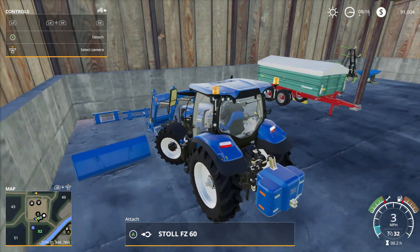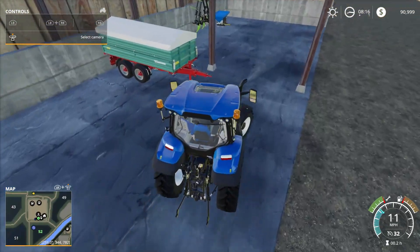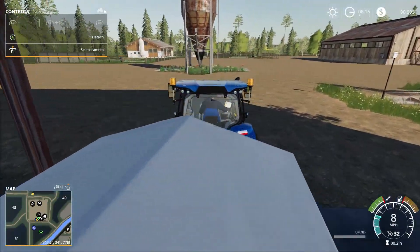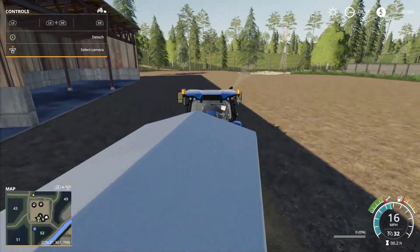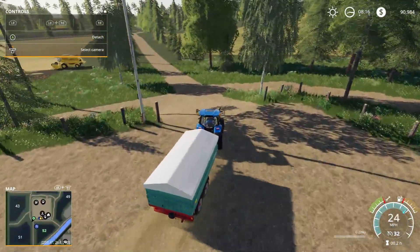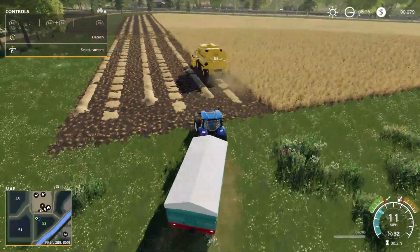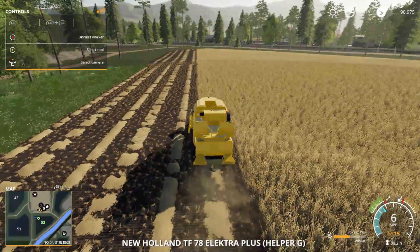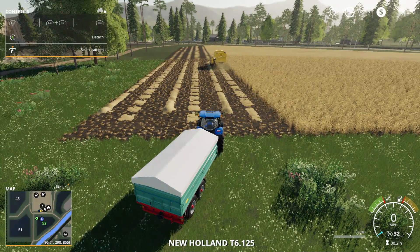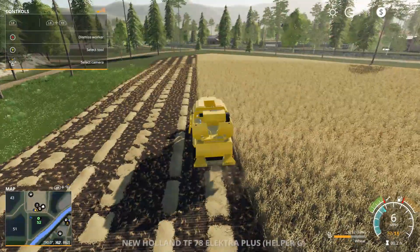Let's take the front loader off and set the weight down. We'll grab this trailer and go wait for the combine to fill up. I know that thing is going to take a while — it's got a pretty small header. But just starting out, we probably want to start small. Eventually we'll upgrade the combine header, but right now I'm just worried about trying to make some money and testing out all the crops. I'm really interested to see what's going to sell for the most.